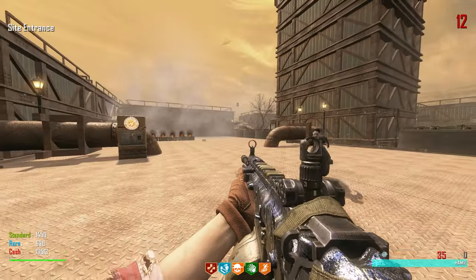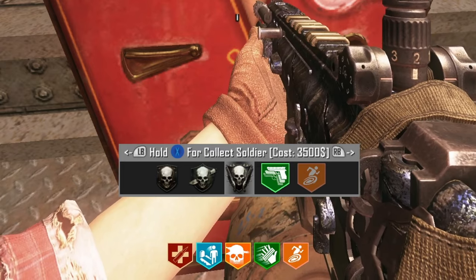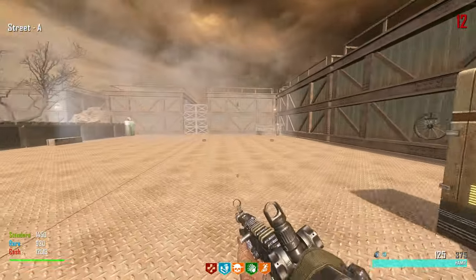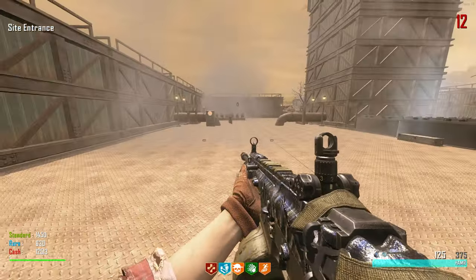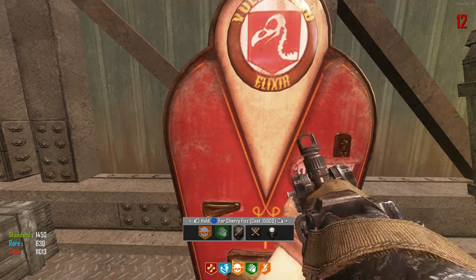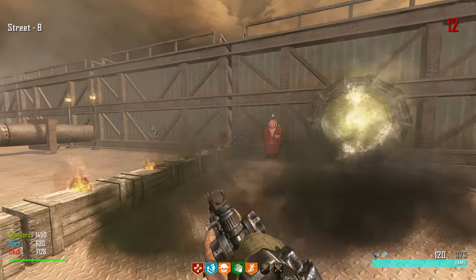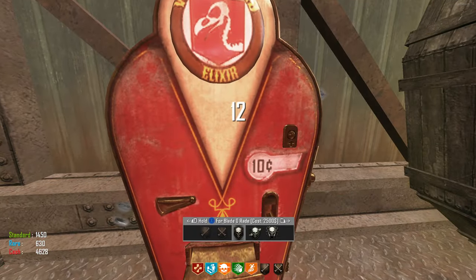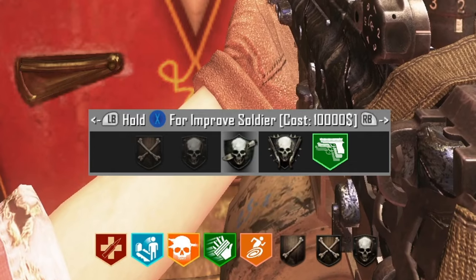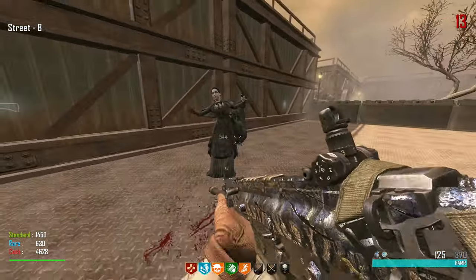We're down to the last witch — I'll grab some ammo and go over to the other side. We got a Collect Soldier perk and an Improve Soldier perk — what is happening? What are these perks? Let me get this last witch so we can actually look at them. There's Cherry Fizz, Snell's Paste, Slurpee — I don't know what Improve Soldier does. It's 10 grand and Collect Soldier is 3500.